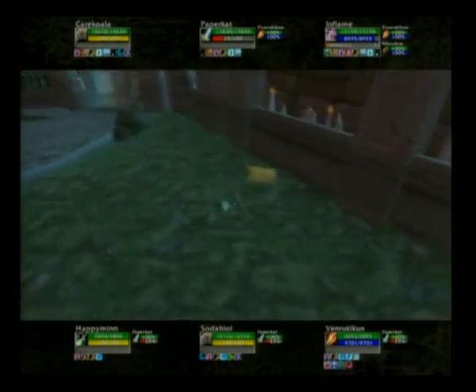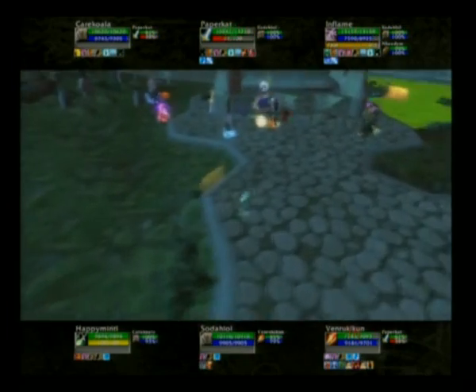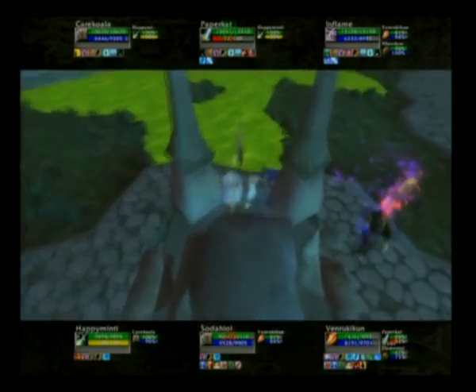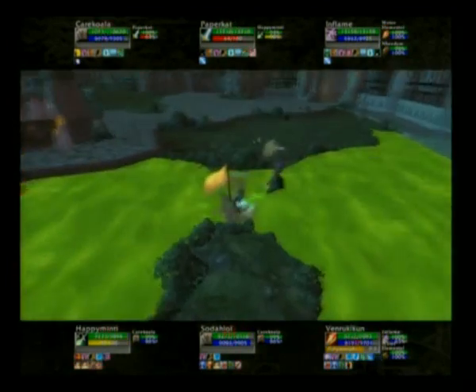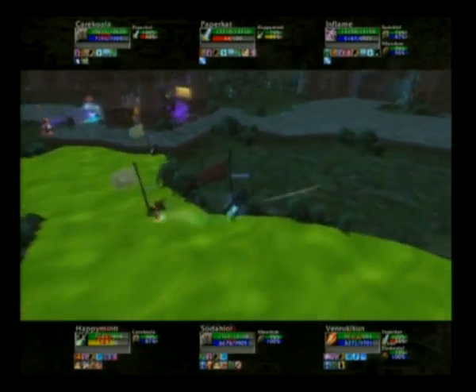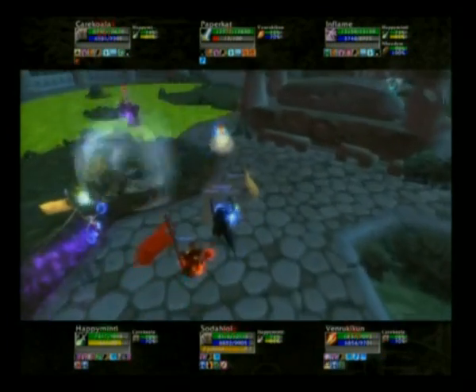Just following Happy Minty as you can see him scouting around the outside, trying to look for the Druid. Everybody has actually popped into the center. In comes an instant intervene onto Kerr Koala — that means he doesn't have to use an intercept, but it could have potentially stopped a cheap shot. Happy Minty has Hamstring up, he's going to use Vanish, but does manage to get back onto Kerr Koala. Kerr Koala is into bear form, damage not really going anywhere.